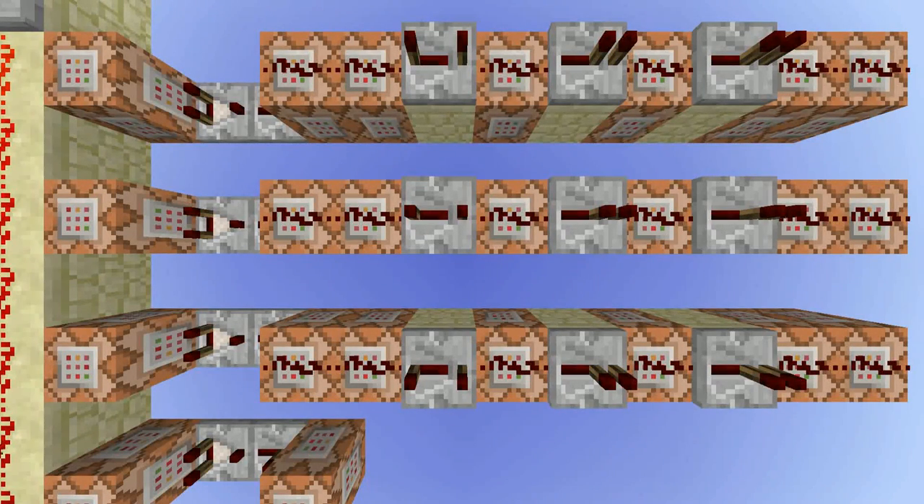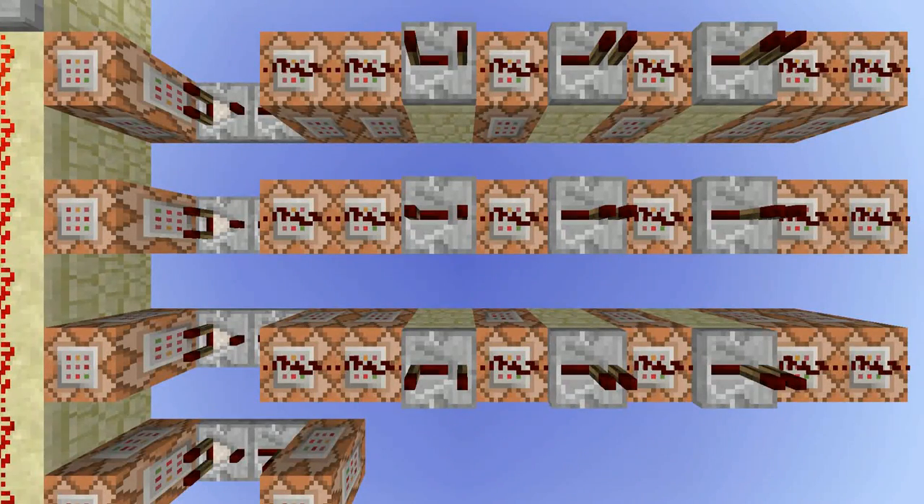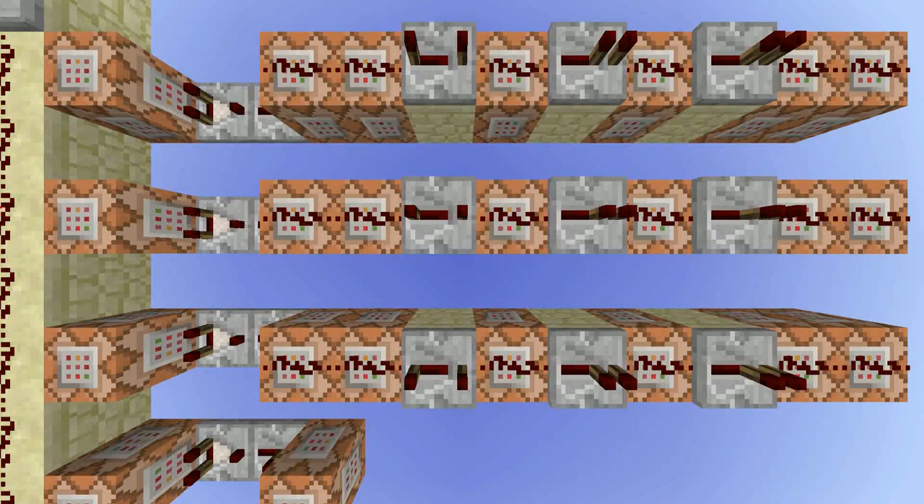I am also setting the ATM open score to 2, which indicates that the right code is entered and that the player should now be able to take money. For each owner there is another dummy objective that tracks how much money they have on their account. I basically want to equalize the score money and the score owner 1, 2 or 3 depending on which code was entered — done by setting money to 0 and then adding the owner 1, 2 or 3 score to money. Lastly, the data value of the hopper is updated and now contains money instead of paper. I am also setting the sidebar display to show the objective money.